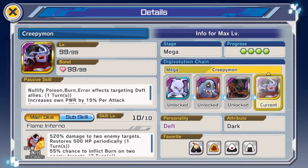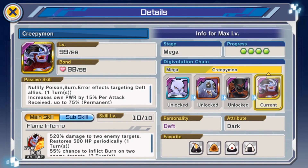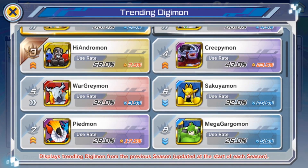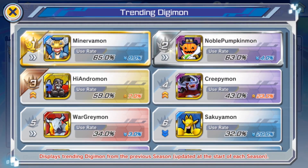Creepymon plus High Endermon is a very deadly combo. Its sub-skill is a taunt and increases counter rate by 70%, which with good plugins you can raise to 100%. Minervamon could still decrease that, but High Endermon can increase all allies' counter rate to combat that. Creepymon's passive nullifies poison, burn, and error effects targeting death allies, which is really strong since poison and burn are big in the meta. It also increases power by 15% per attack received — and with that taunt, you get hit more, increasing your damage into a huge main skill.